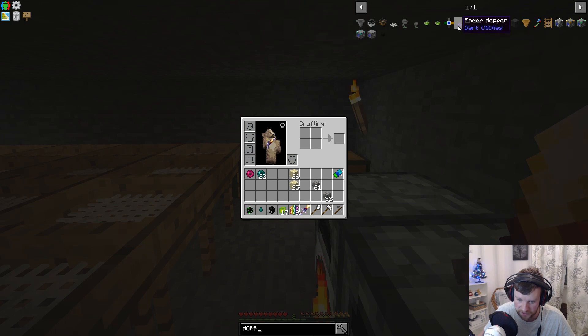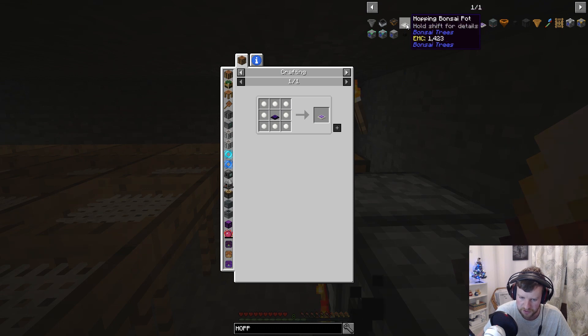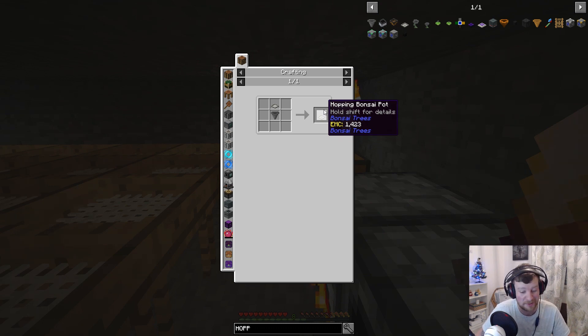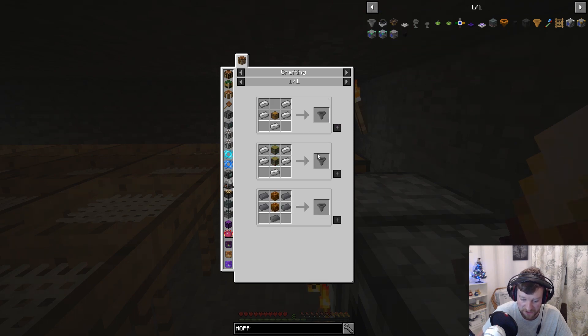What's an ender hopper? Shift doesn't tell you what it does - shulker pearl, hopper hook. A hopping bonsai pot - this is the thing that Lister has told me to make to get a load of wood, he said it's really good. Someone did mention it in the comments too and I said about it in episode two but I completely forgot because there's too much going on and my brain easily forgets. I'm just going to make hoppers because I feel like it's probably the best idea for me.